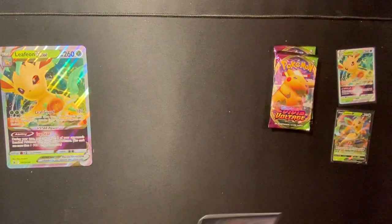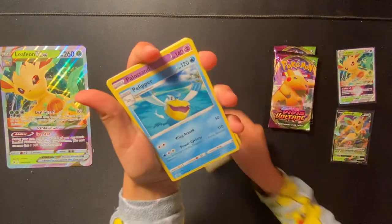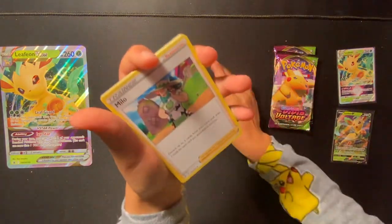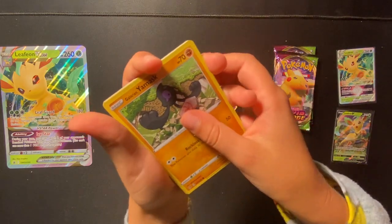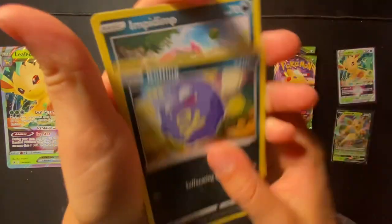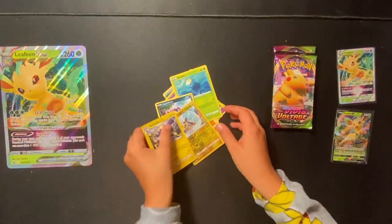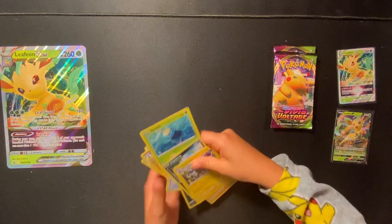One, two, three, four. Energy, energy. Milo, Young Mask, Snuffle... nothing in that Fusion Strike pack.